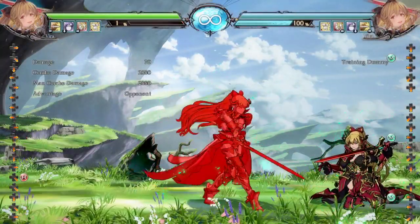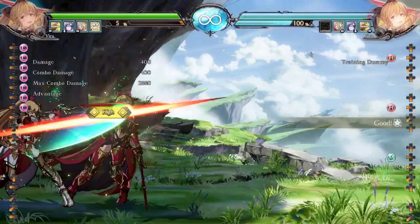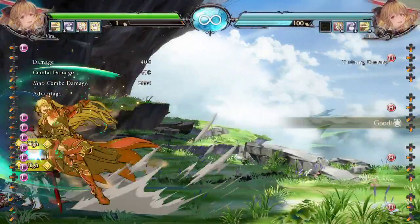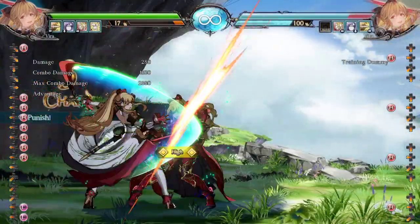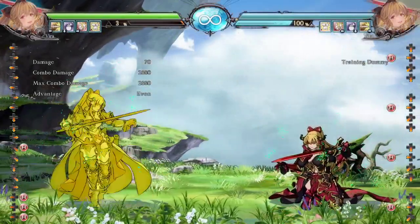And then the H version as well — this is just a hit confirm tool. There's no gap, so you can see I'm mashing and I will never get hit out of this. It's minus 9.